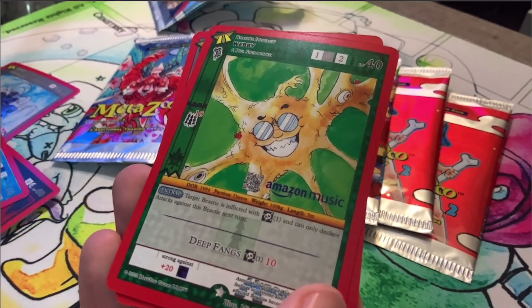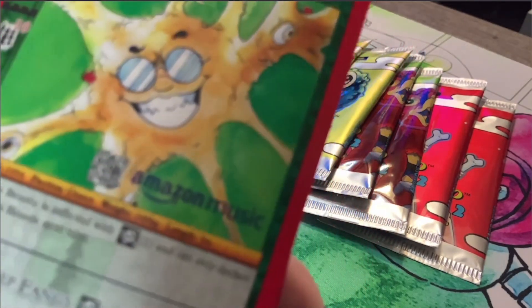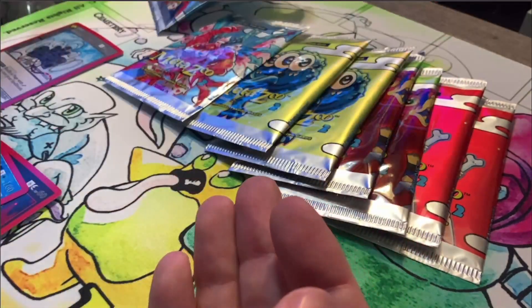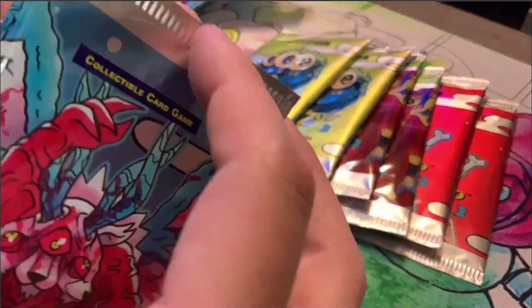Separate our full holos from reverses. We've got a non-holo of Webby — this is a new one that I haven't seen before. And a non-holo on the Counterfeit Bullet Ring. So I think the best pack that I opened in the previous video was three full holos. I don't think I've been able to beat that quite yet.